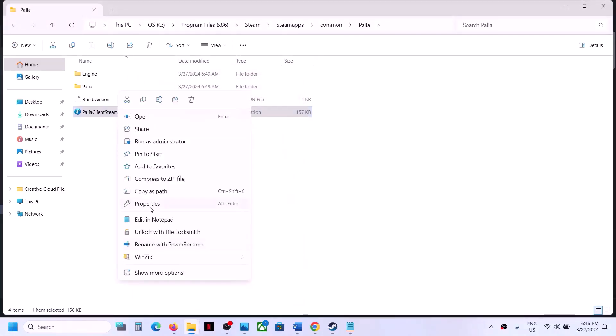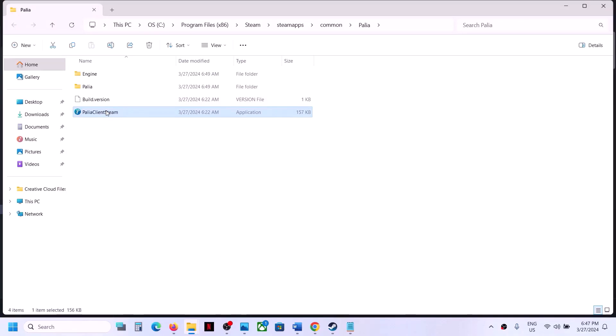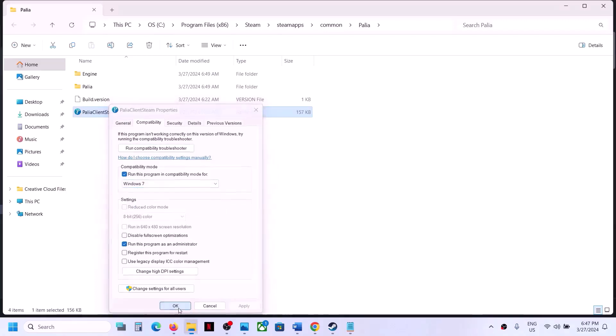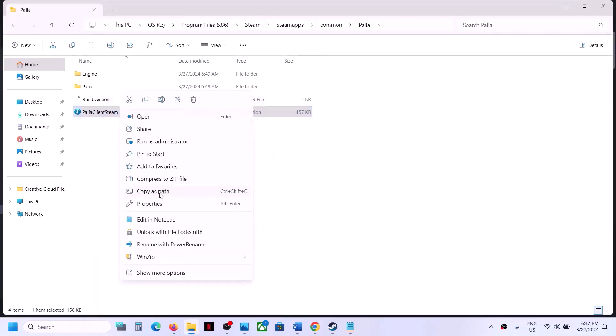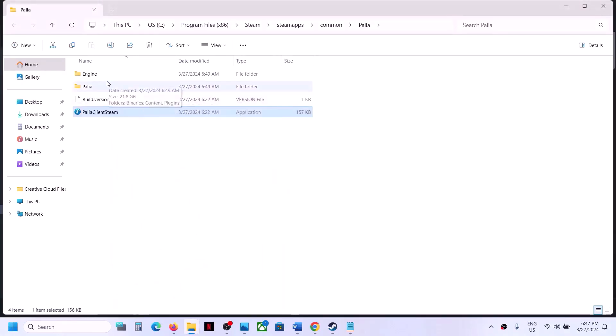If that does not work, go to Properties once again and this time put a check on compatibility mode and select Windows 8, click Apply, OK, and launch the game. If that does not work, select Windows 7, hit Apply, click OK, and launch the game. If that does not work, put a check on the box which says 'Disable full screen optimization,' click Apply, OK, and launch the game to check.